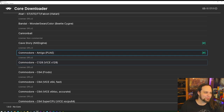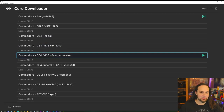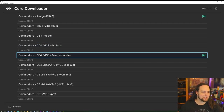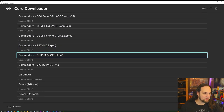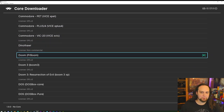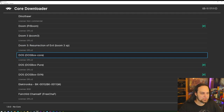For the Amiga I've got the PUAE core installed, and for Commodore 64 I'm using VICE x64. If you need something faster there's a fast version and an accurate version — pick whichever you like. For Doom, PR Boom is your core option. I usually prefer to play Doom using ZDoom outside of the emulator, but if you want to play on a TV screen with a controller and load some WADs, this is a great way to do it.